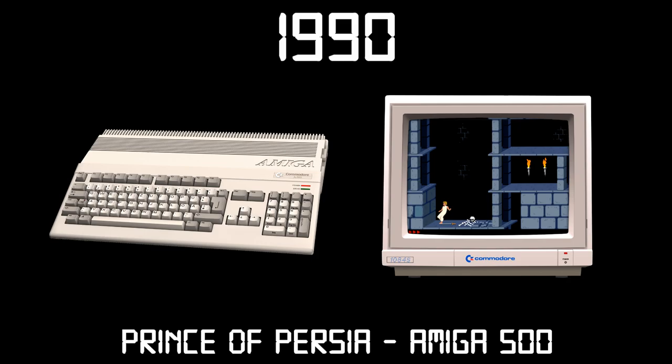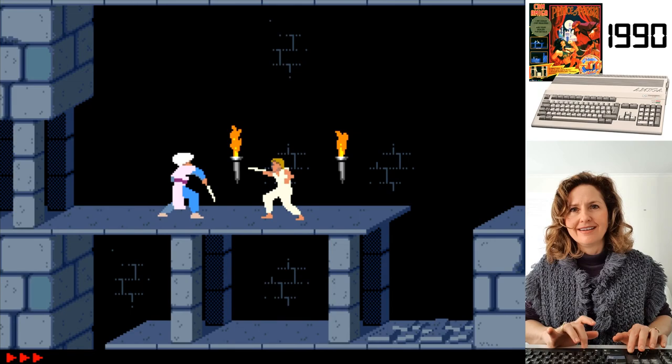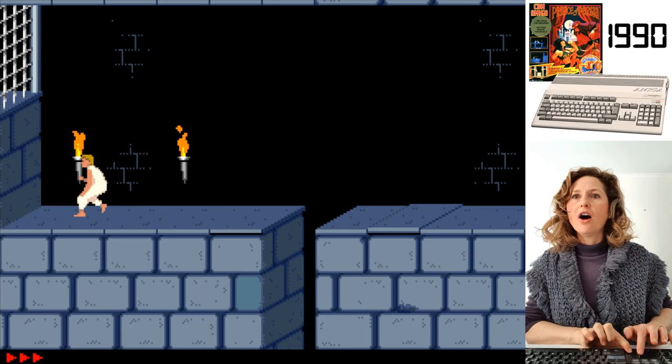Last time on Diana Games Through Time, we looked at Prince of Persia on the Amiga 500. Diana's goal was to navigate her way through a dungeon filled with guards and traps in order to save a princess. Although the game was graphically smooth and impressive, its controls felt delayed and unresponsive. Hopefully we don't come across too many more tricky-to-control games in future episodes.